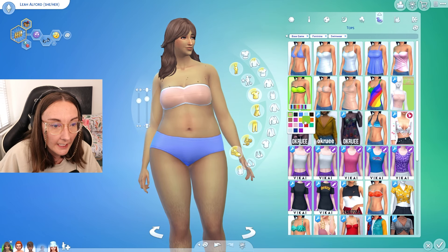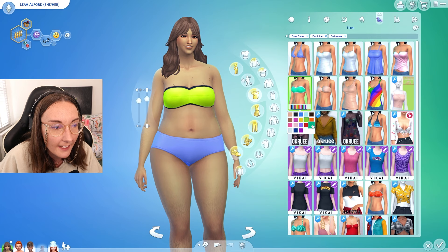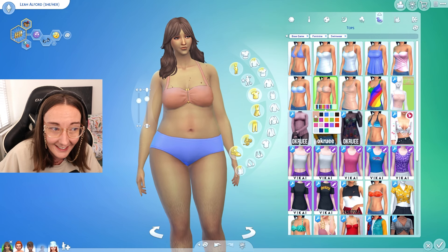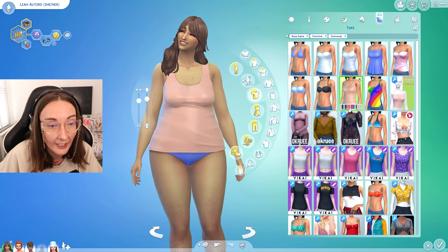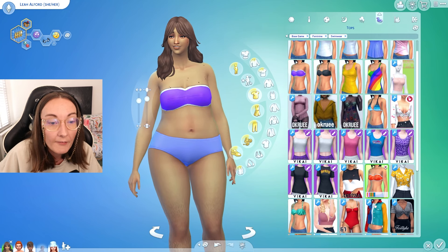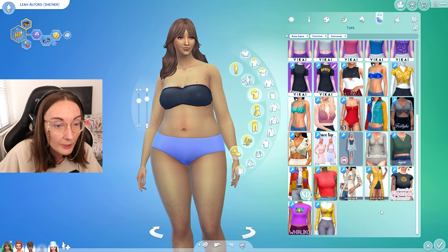We did already have this bikini too - you can just tell the base game swatches by this lime green. Whenever I see that neon lime green I just think of Dina Caliente because her favorite color is green. I actually really really like this bikini, I think it's very cute. I love the gold clip. We have the wider shaped vest top that sits a little differently on the hips. This other bikini now has plain swatches - I was thinking where are the swirly ones because that's the silhouette of the swirly pattern we've had for years, but it's now a completely different swatch.